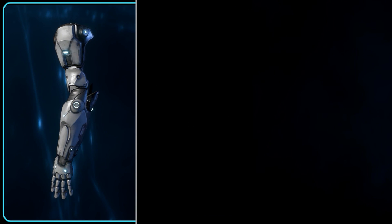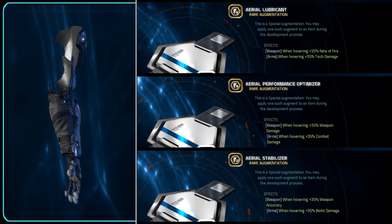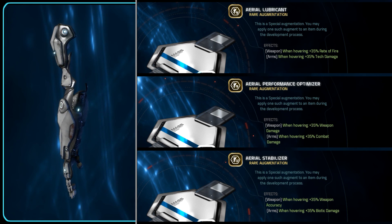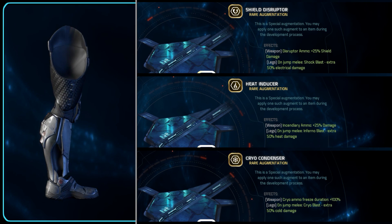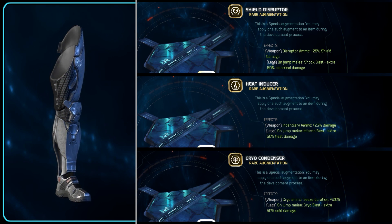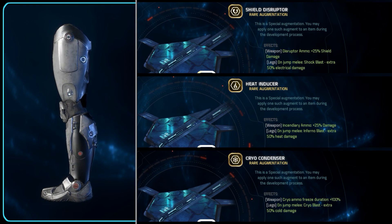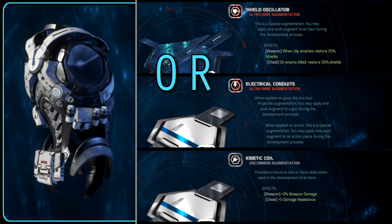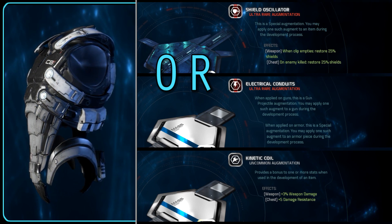To summarize: for the arms, it's definitely worth using one of those special augments for almost everyone — the one you choose simply depends on which power type you use primarily. For the legs, you would likely benefit at some point, but hold these particular augments for use in weapons as a much larger priority unless you are a heavy melee user. For the chest, I would recommend the Shield Oscillator to almost everyone, with maybe the Electrical Conduits for heavy melee users or Vanguards that already use a one-shot shield regen weapon.